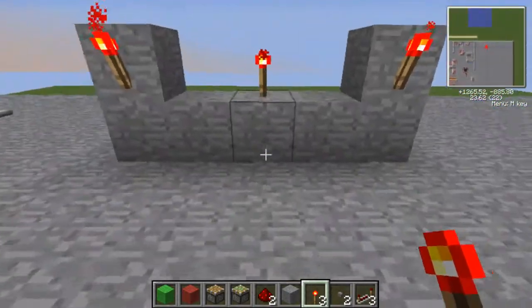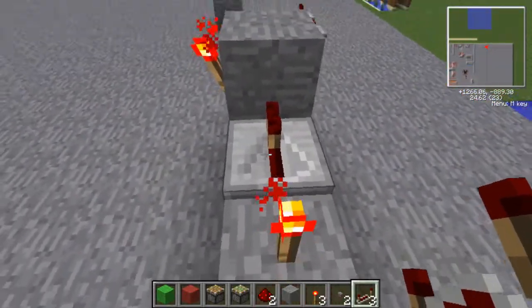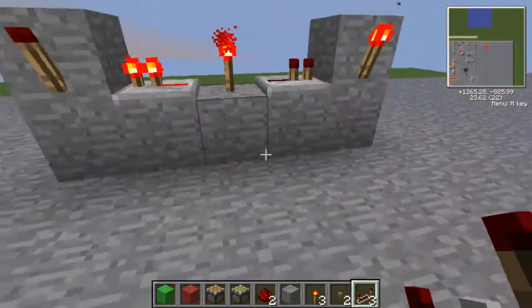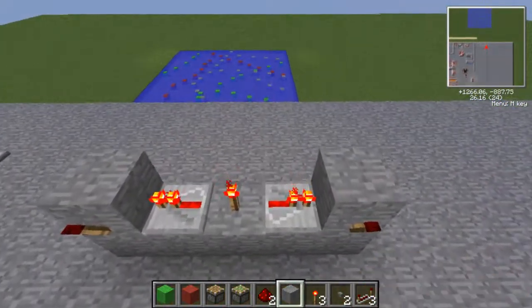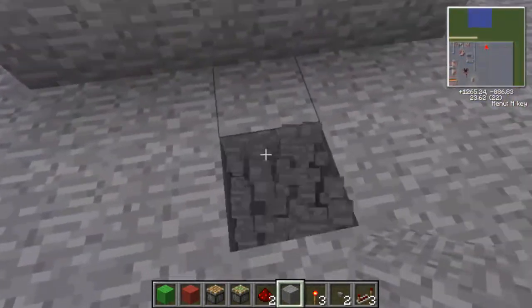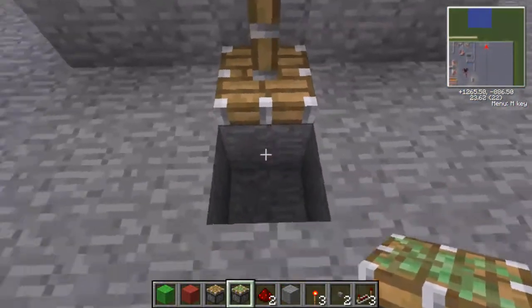Get redstone torches like so, get your repeater — or repeaters — facing towards this block here. That turns this torch off, and same on this side. So we have this. Next step: on top of the middle torch, any block — doesn't matter. Get your sticky piston, make sure you place it so it's facing down, like so.